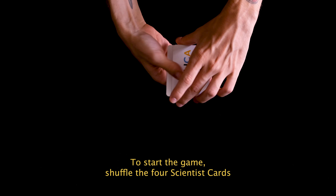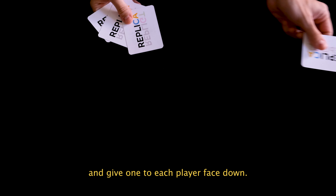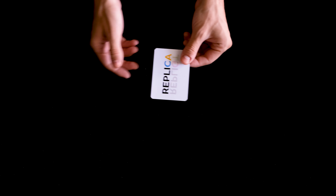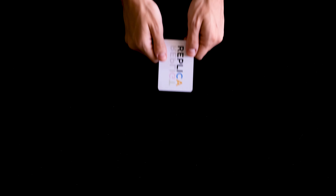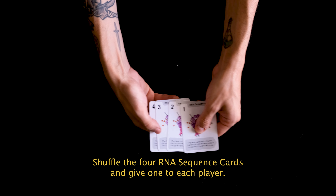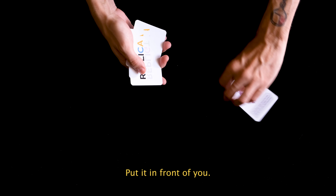To start the game, shuffle the four scientist cards and give one to each player face down. You may look at your scientist card at any point in the game. Shuffle the four RNA sequence cards and give one to each player. Put it in front of you face up.